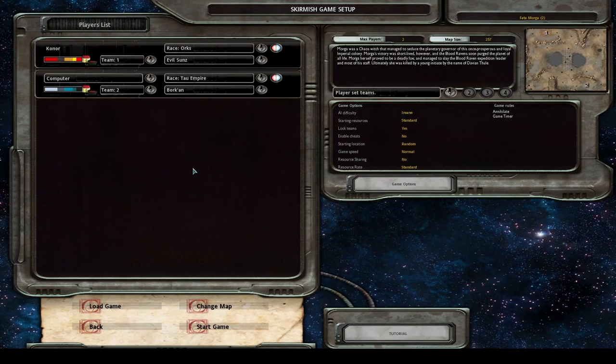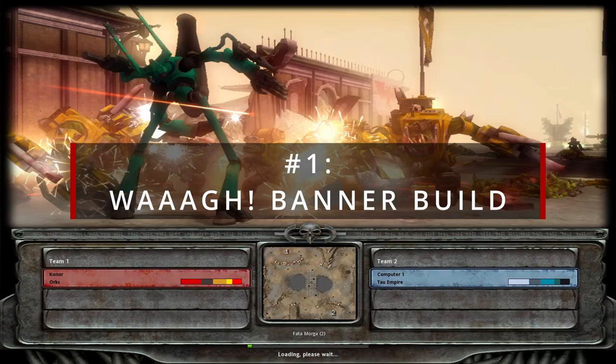We know that Tau have a very strong tier 1, with their Fire Warriors having long range and doing decent damage. So to sort of counter this, we're going to go the Storm Boys route. Storm Boys can quickly jump in, tie up the Fire Warriors, and basically make things tough for our opponent. To go this route, we will be going the War Banner way.